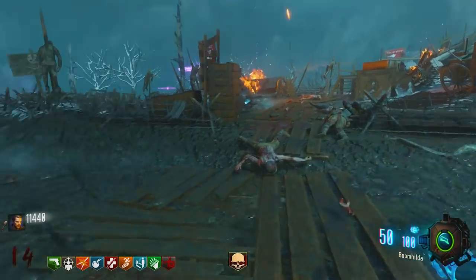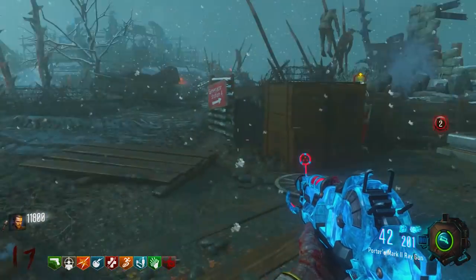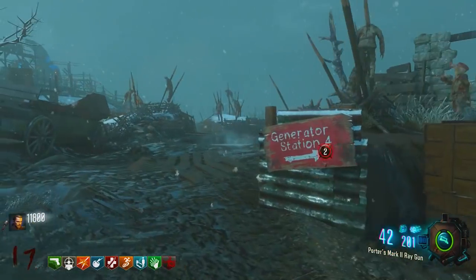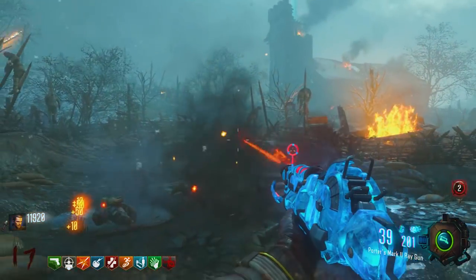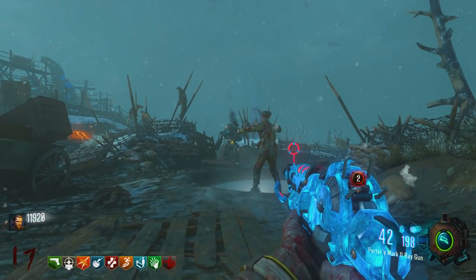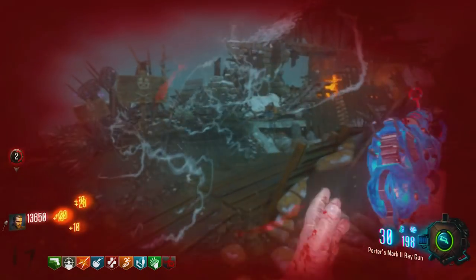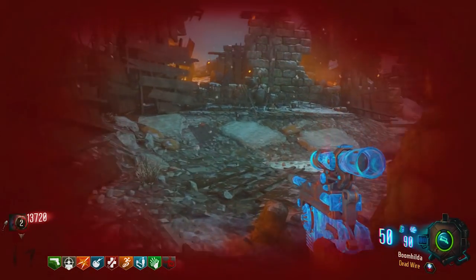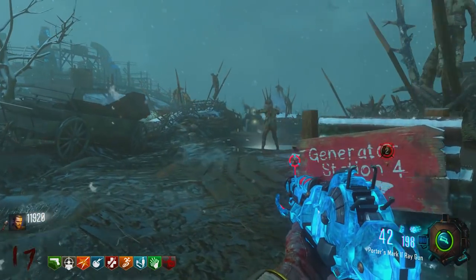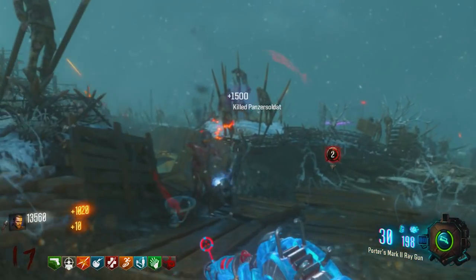As you can see in the gameplay, the Ray Gun Mark II is absolutely crazy — it wrecks them so much. Even the Ray Gun Mark I is okay, but it's nothing compared to the Mark II. I was on round 89 and I got up to that round just by using the Mark II against the Panzers. You can get to round 100 and still have no problems with the Panzers. On the rounds shown in this gameplay, it literally takes two bursts and then they're dead. If you get hooked, there's no problem because you can just get them off you by shooting one burst of the Mark II.